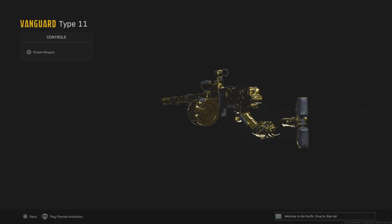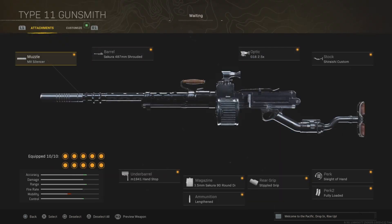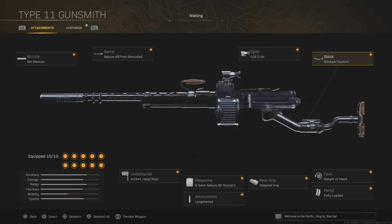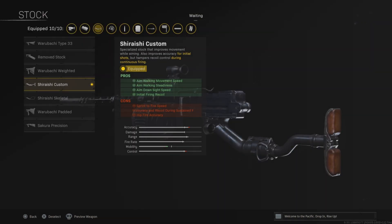which is basically the Bren's replacement. As you guys know, the Bren got a nerf and this weapon has pretty much replaced it. The optic, stock, rear grip, underbarrel, and barrel all increase the accuracy. The most important attachment is the barrel — it makes it so the damage does not diminish over range, doing the same damage at any distance, which is very overpowered. All other attachments help with accuracy and mobility.